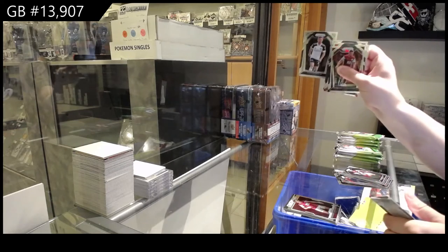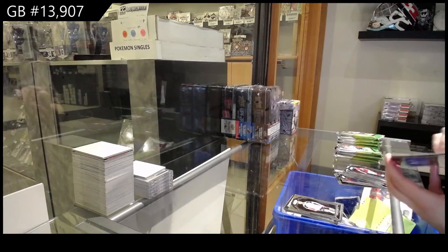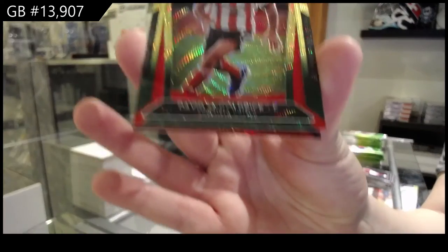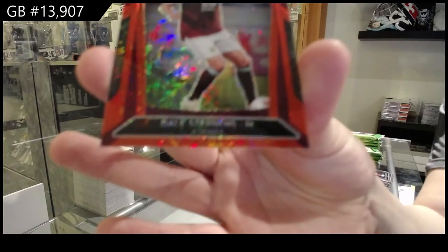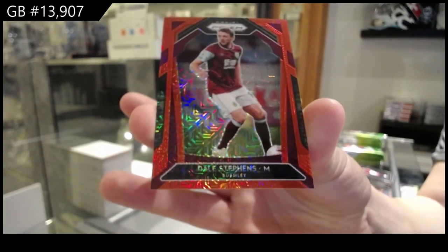Rookie of Harrison Reid for Fulham. We've got a green of David McGoldrick for Sheffield United. And a red, number two 135, Dale Stephens, and that is for Burnley.